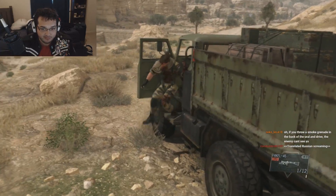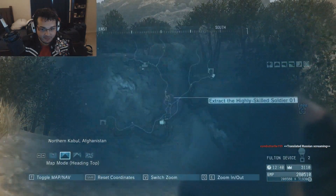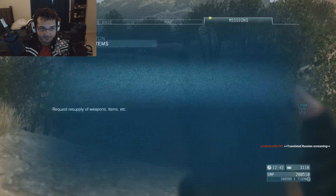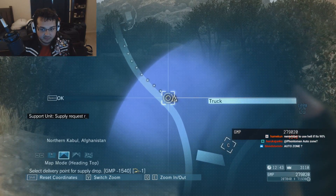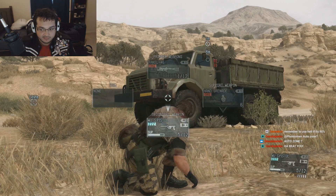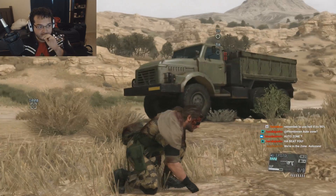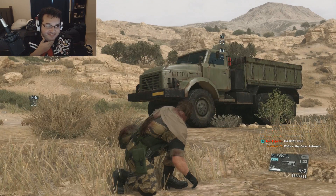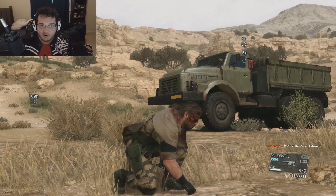Okay, we're in the zone. I need a supply drop — ammo full, I need more fuel points. Supplies requested. Drop it on the truck. Yes, the auto zone. Remember to use Ellie if it's 90%? No! No chances! None! 10% is already too much!